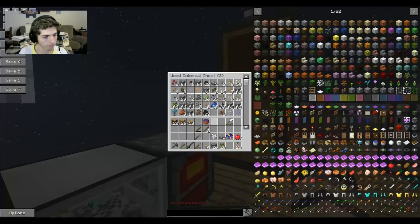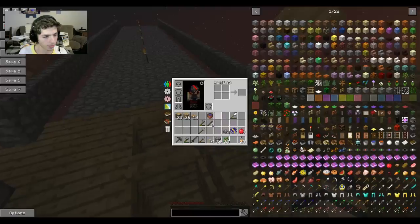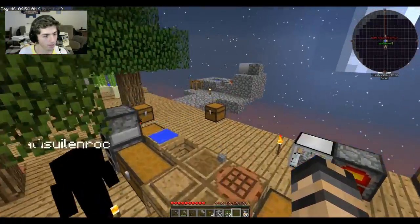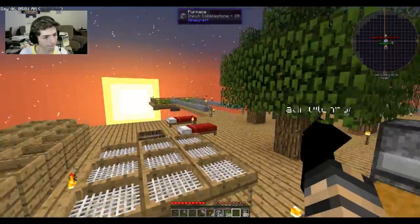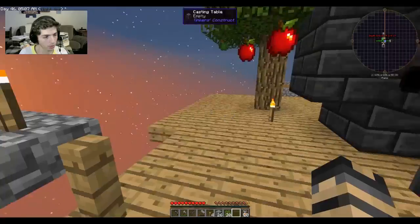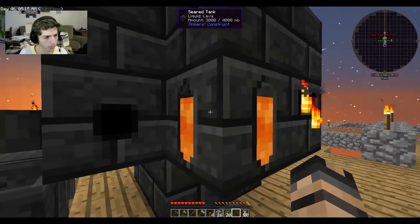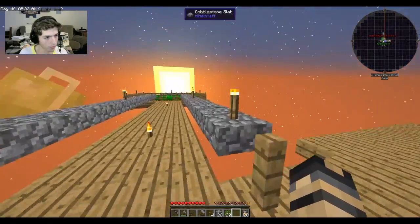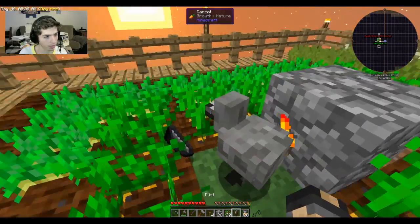We can always use more cobble — cobble equals life, especially in Sky Factory. If you think about it, everything we've done so far has come from one single tree! The smeltery is up and running, almost — just doing a couple more little things. For the most part it's ready, and we're getting pretty far with lots of good things this episode.